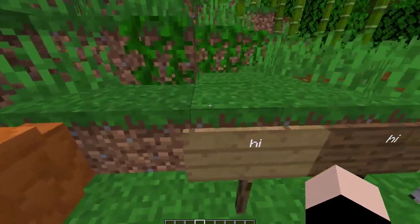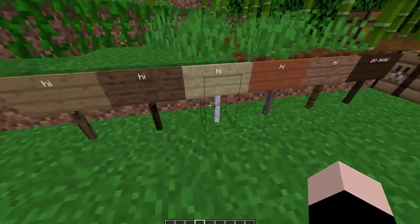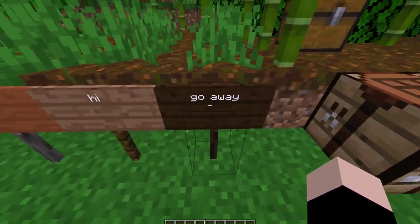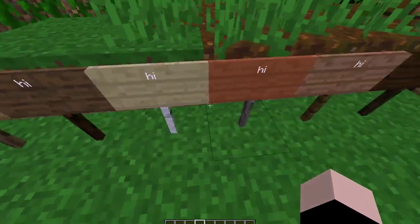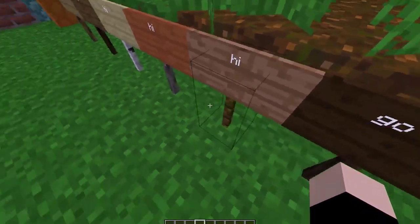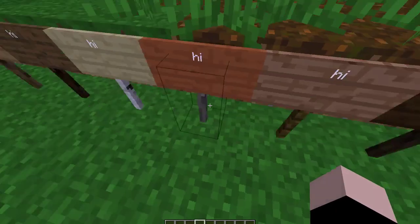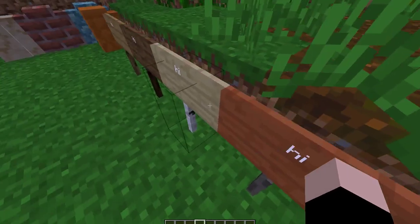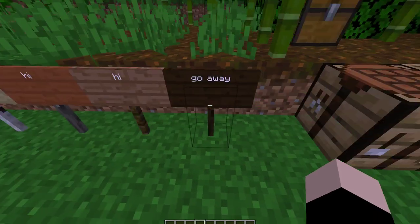First, we have different colored signs. The signs now have white text instead of black to be able to fit the dark oak. The oak sign looks the same. I do kind of hate the jungle sign, but that's just because I hate the jungle log itself. I do quite enjoy all the signs — they look really nice. I just don't know how I feel about the white text.